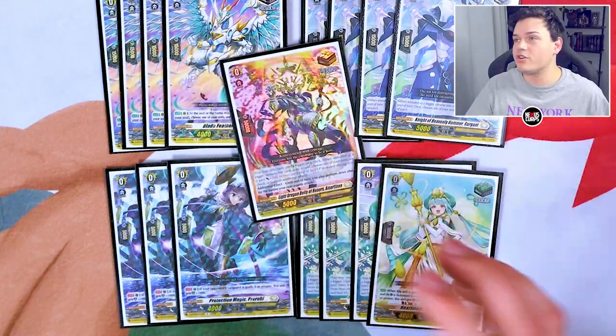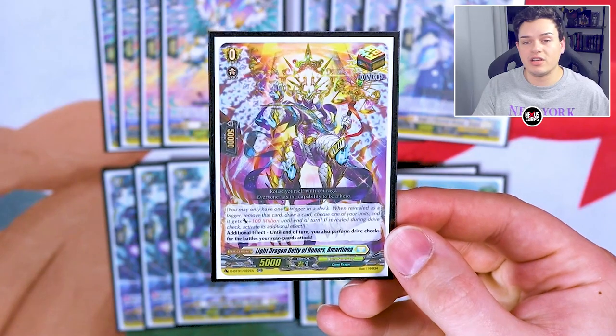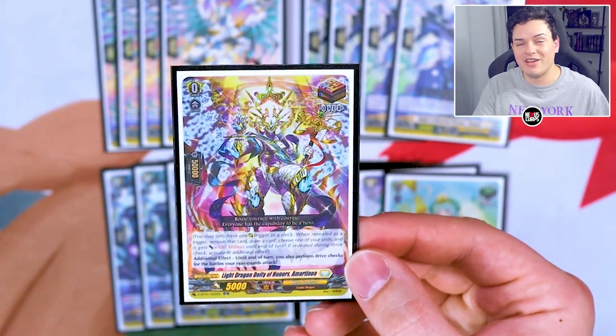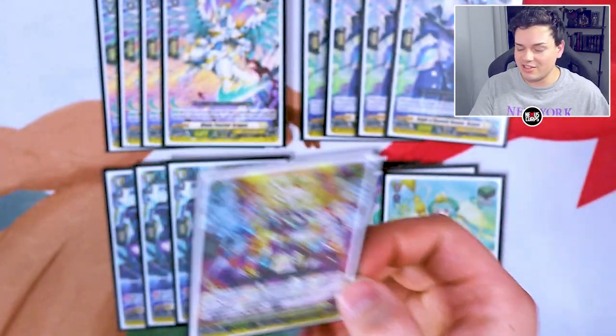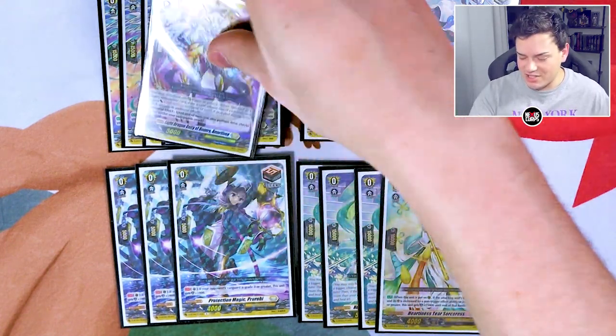And our one Over Trigger: Martinoa. Martinoa is the over trigger that gives your rear guards the ability to perform drive checks. Since all your rear guards are Grade 3, they all perform Twin Drive. So if you get this while you're with Lag Rally or Bastion Prime, you're getting at least four additional cards in your hand. Martinoa is for sure the over trigger you want to use in this deck.